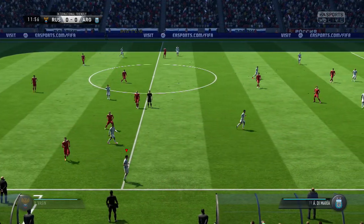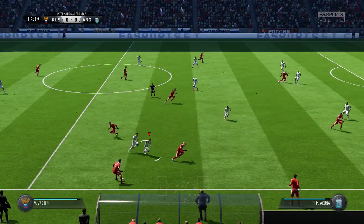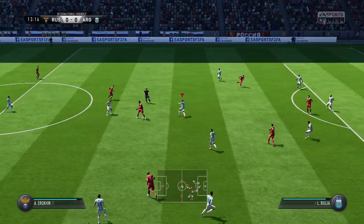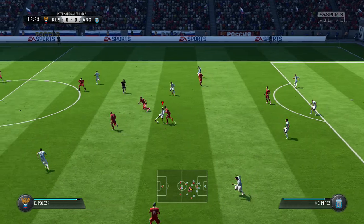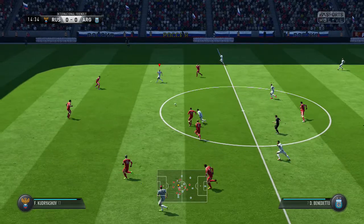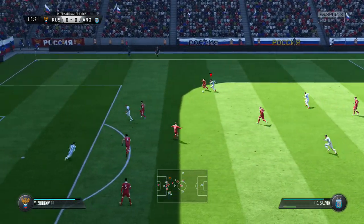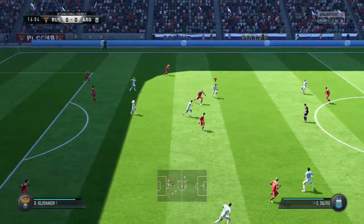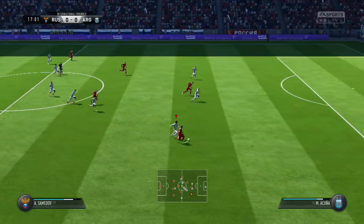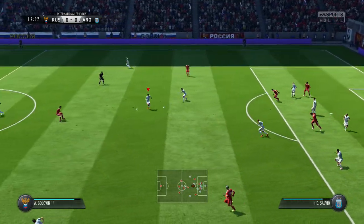Out for a throw and over the touchline. Anticipated the direction of the pass and was able to intervene. Moving forward with some danger to the opposition. That's an excellent cross — very good distance to the clearance.